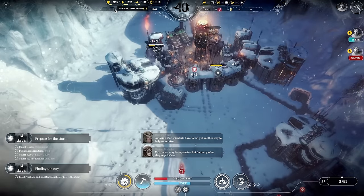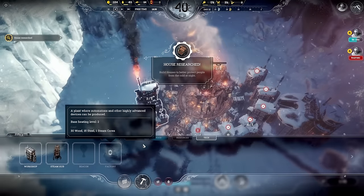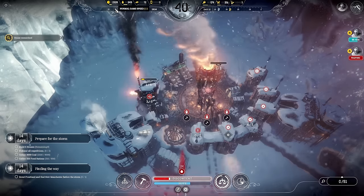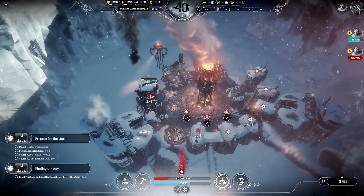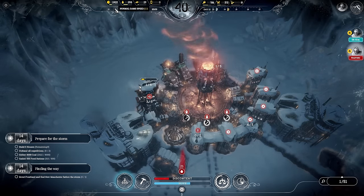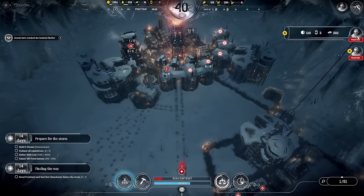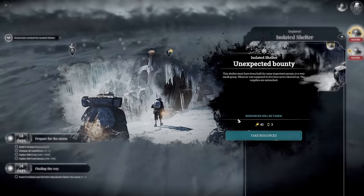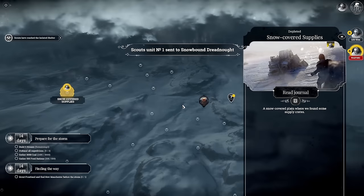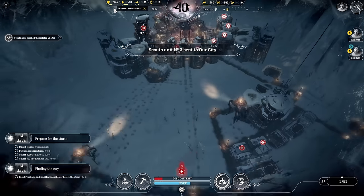Houses have been researched and now we're going to build them — one, two, three. We probably shouldn't have done that overnight because people need housing overnight otherwise they get sick. I don't know what the cutoff point is — I feel like it's 10 o'clock — so people might start getting ill overnight. These scouts have reached their destination — take the resources. These other guys are coming back in 22 hours and we're going to have a bunch of stuff come in — super helpful.